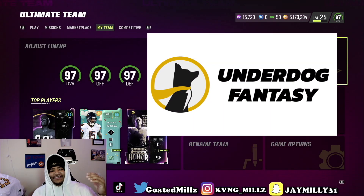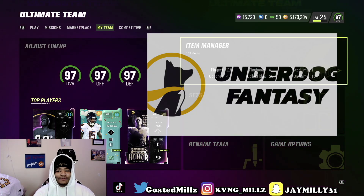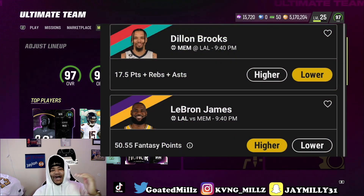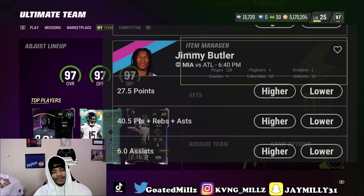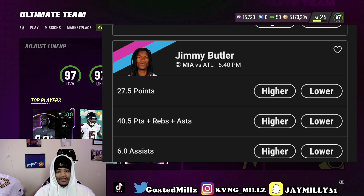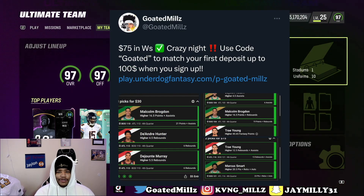Underdog Fantasy is the best daily fantasy app on the market — you can win up to 20 times your money, all by picking higher or lower on a player's projections. The NBA play-in starts today; Underdog Fantasy has Jimmy Butler points at 27.5. Pair that with some of your other picks and you can win up to 20 times your money. Use code GOLDEN for up to a 100% deposit match up to $100.